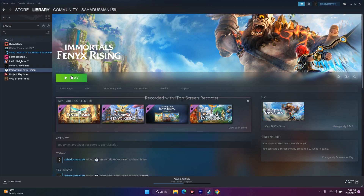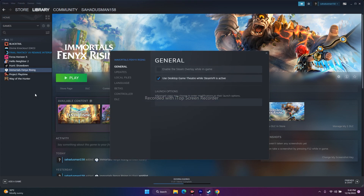The next fix is to try launch options. Right-click the game in Steam, go to Properties, and under Launch Options enter '-dx11'. If that doesn't work, change it to '-dx12' and try to play the game.